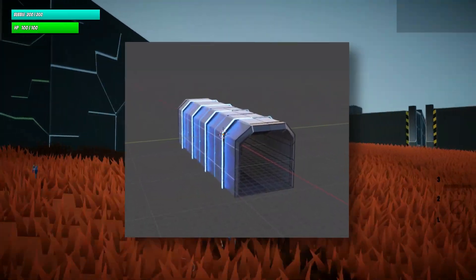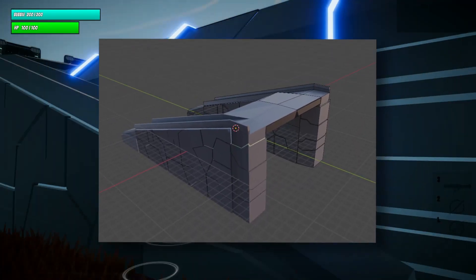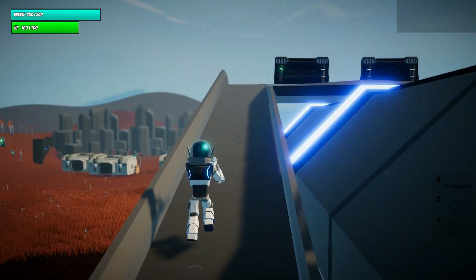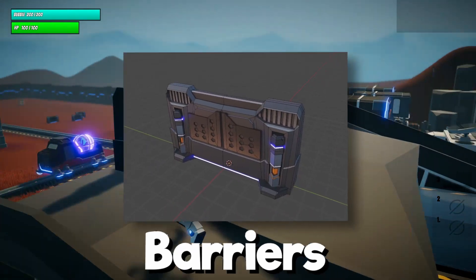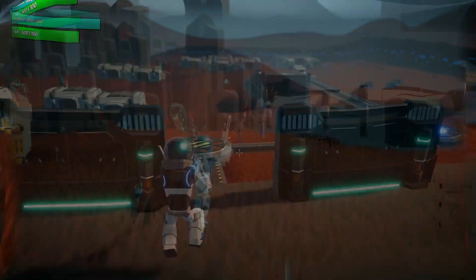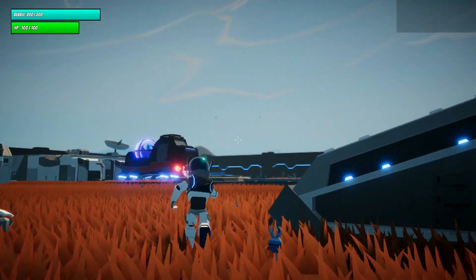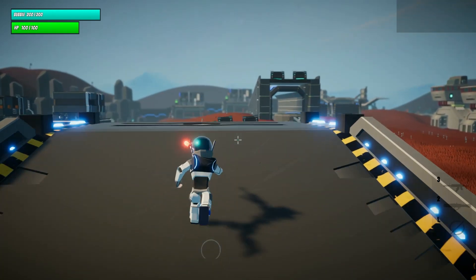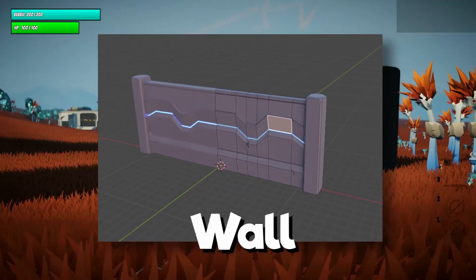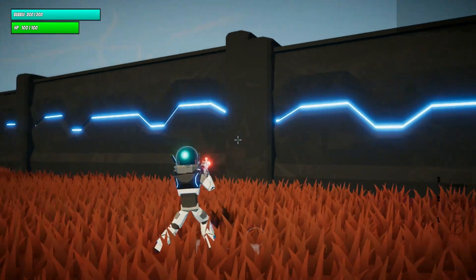In the middle of the map, we have the tunnel that the payload passes through, and there's a ramp so the defending team can attack from the top. I've also created barriers and ramps around the map to give players more cover when defending or pushing the payload. I also created walls to serve as the boundary of the map.